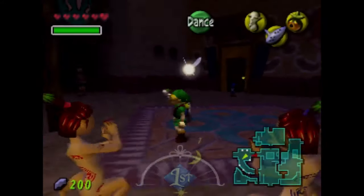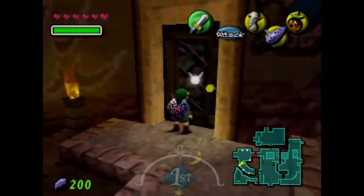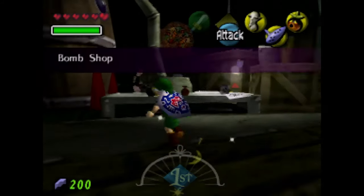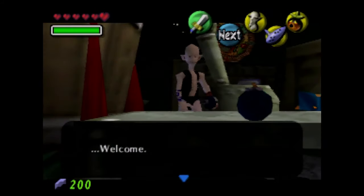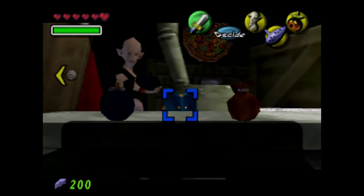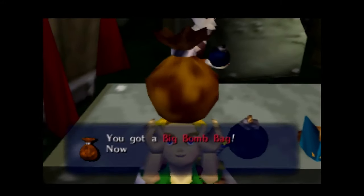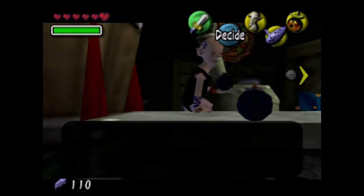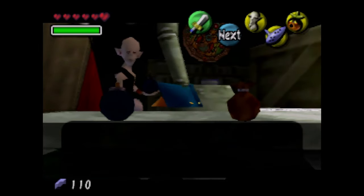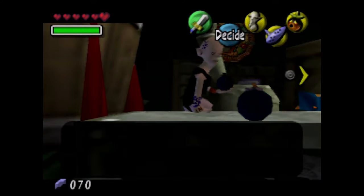Anyway, that's not the last side quest. In here we're going to buy the — remember how we saved the old lady in the middle of the first day? We're actually going to buy the Big Bomb Bag now. We can carry up to 30 bombs, and we're also going to buy bomb ammo.